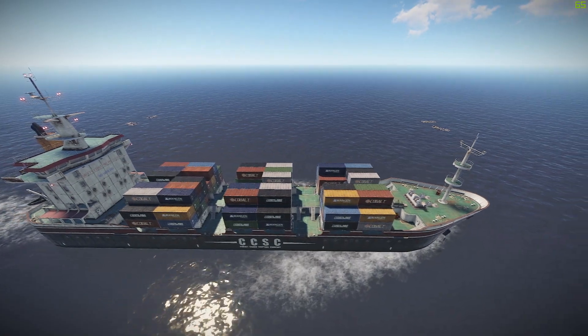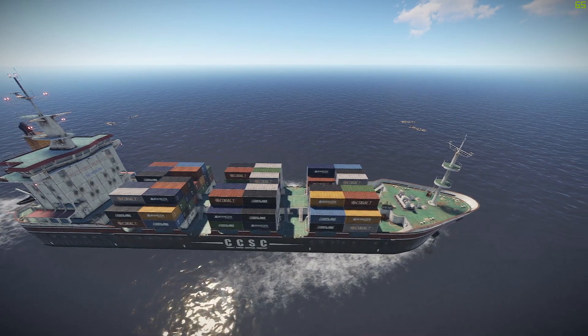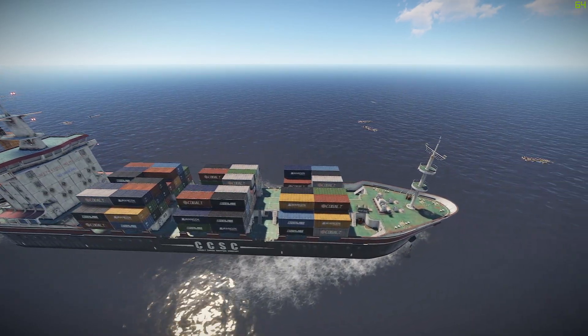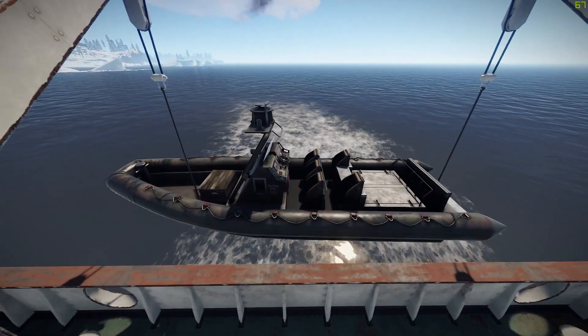The cargo ship doesn't have any services like recyclers, research benches, work benches, or refineries. The only thing you could call a service is the RHIB located at the back of the ship.